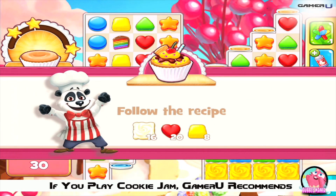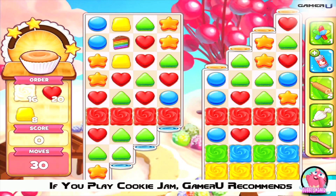Welcome to GamerU Cookie Jam tips and tricks for level 77. To pass level 77 you must clear all 16 frosting blocks, 20 red candies and 8 yellow candies. Here are 3 tips to help you pass level 77.